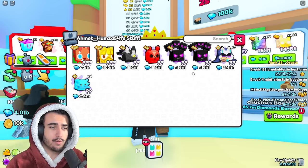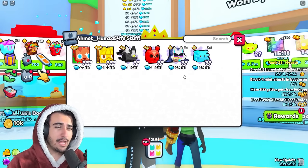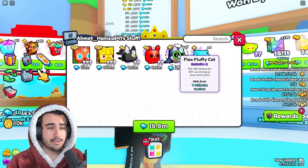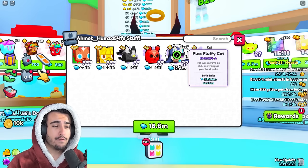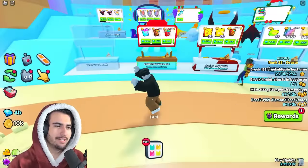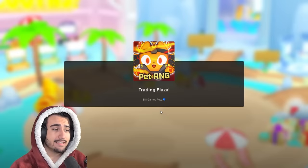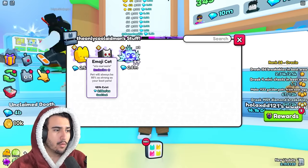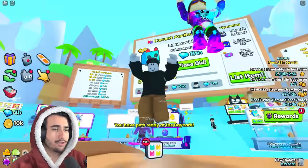For 90% pets we can break even at around 5.3 million, so these 4.6 million pets are a good deal too. We break even at 2.68 million for 85%, and these are all selling for 2.4 million, so we're making about 200k each — buying seven at a time, that's 1.4 million in profit. That guy just closed his booth, which is quite unfortunate, but you're going to want to constantly server hop — it can be very competitive when people are all looking for these at the same time.